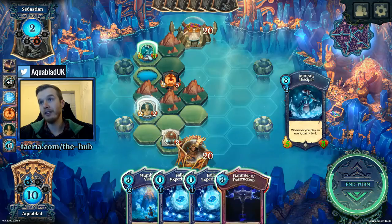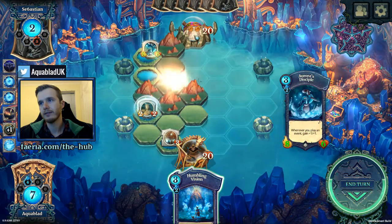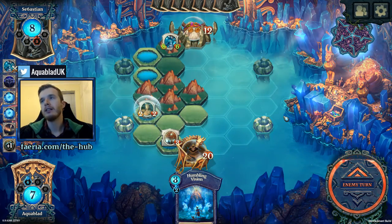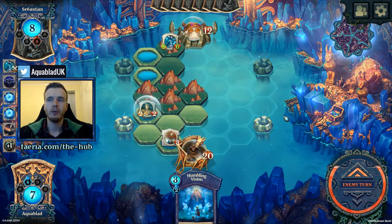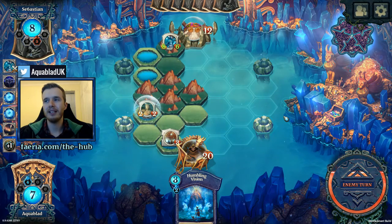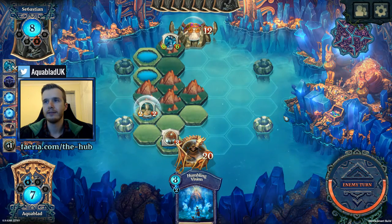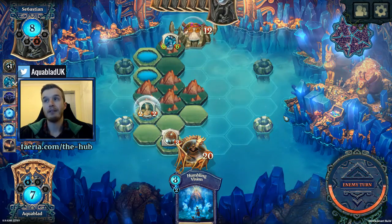I'm just gonna play these to buff this up. The failed experiments worked out pretty nicely in that situation just because I gained additional power. I could have hammered face and set up lethal, but if he clears my turtle I only have the Queen's Favorite left. Maybe hammering face is a little better. Flame bears my Steamforge. He has a lot of Theria to work with — he could set up a big taunt like Ogre Battler. But I have Humble Envisions, which is gonna be great for that.